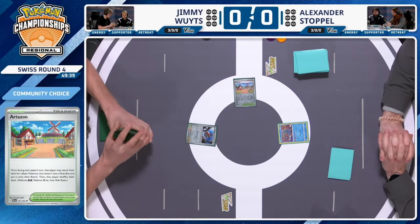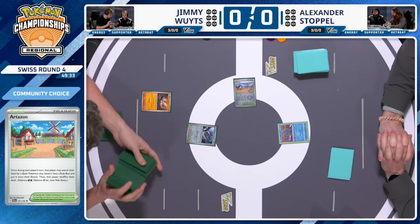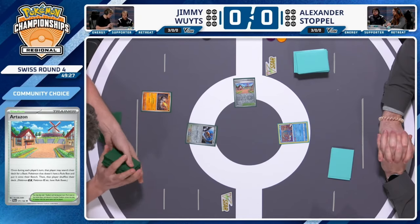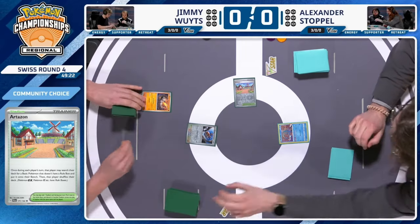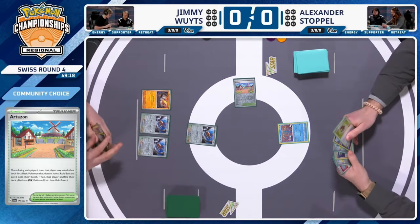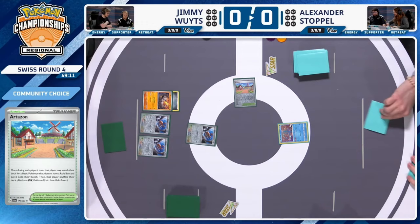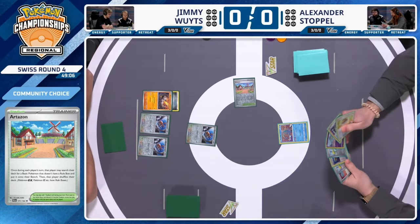Artisan Stadium is a great start to get things going and set up the board. We see an Onix come down — a big tanky Pokémon with 120 HP — but the plan is to evolve it up to Steelix as soon as possible, making it as difficult as possible for Alex to take down. A second Doduo comes down, then a third Doduo, trying to get that draw power going. Jimmy attaches an energy and passes.